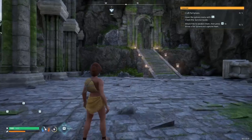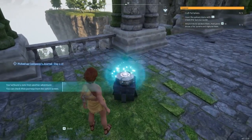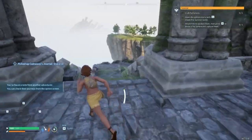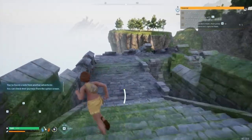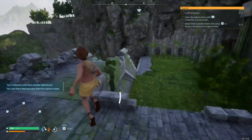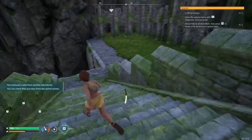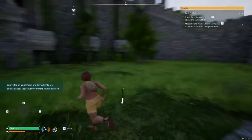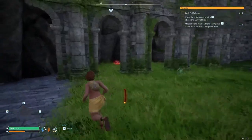Once you grab that chest, head down these stairs right here and pick this up — this is for the Castaway's Journal. It's just an optional side quest thing, like a note. It gives you a little bit of XP, but it's not something you need to enforce. Once you grab that, you head down this staircase right here, and as you can see, there's a chest right here.